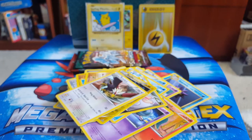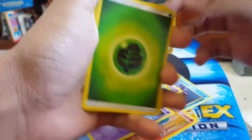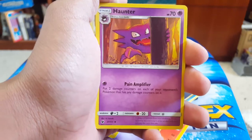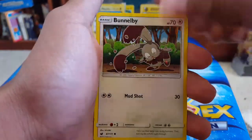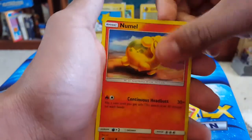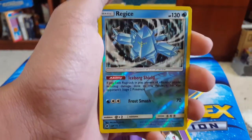Next we have a Sun and Moon Crimson Invasion pack. We got Grass Energy, Chinccino — I think that's how you pronounce that. This Haunter art is actually sick, I love this. Zwellus, Carol Blast, Bunnelby — why is he so sad? He looks so sad. Chimeco, Starley, Numel. And that is actually one of the coolest reverses I've ever gotten — I really like that, I'm gonna put that to the back.